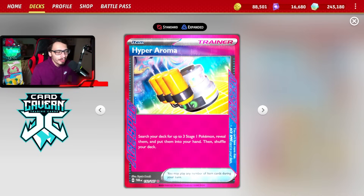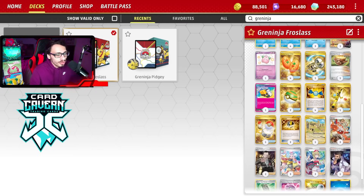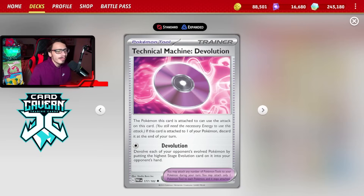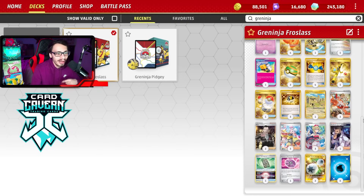I'm playing Hyper Aroma as my Ace Spec - get three Stage 1 Pokemon and you can Hyper Aroma for triple Frostlass. You can also grab Frogadier which is pretty cool too. I'm playing Irida and Arven to help the deck set up, and four Supereffectball plus TM Devolution - TM Devo is a must-play since we can devolve Pidgeotts and Charizards. The Frostlass in play will put extra damage on those Pokemon on the bench so you don't have to constantly gust them up.